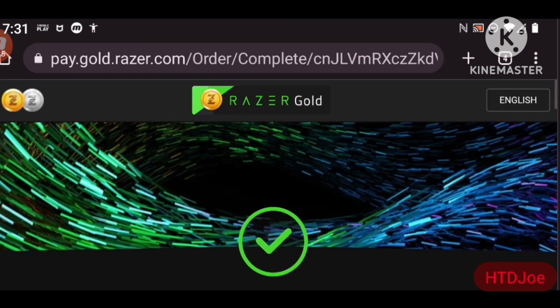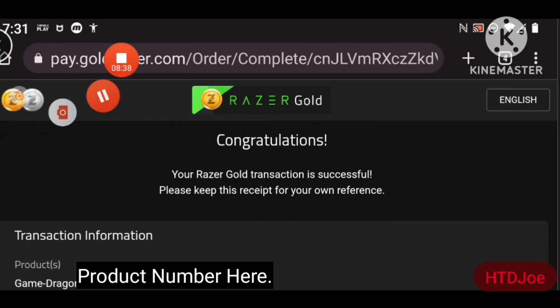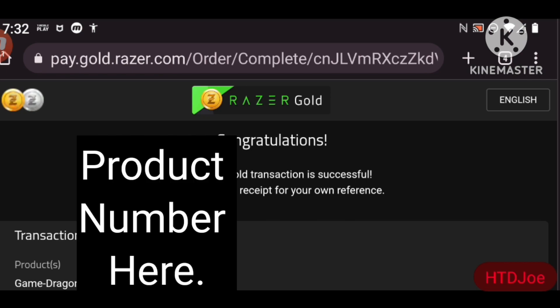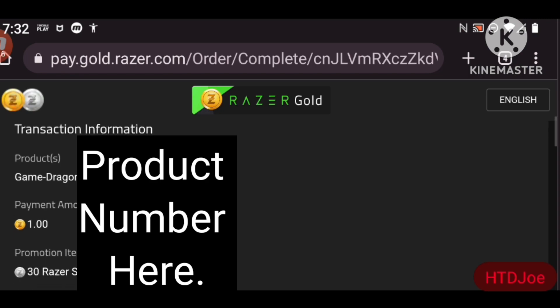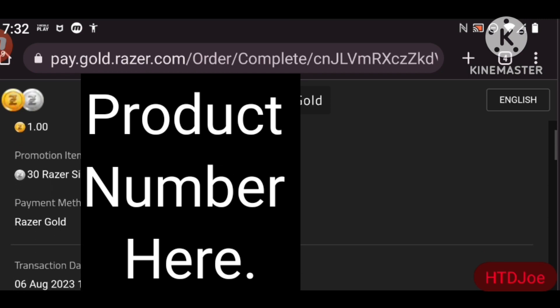Normally at this point you'd have to grab the code they give you, copy and paste it, and bring it back to world.tmobile.com. Go to the little icon, click top up, fill in all your info, hit the button, and sometimes your gems would show up automatically — other times they wouldn't, and you'd have to go file a top up report.